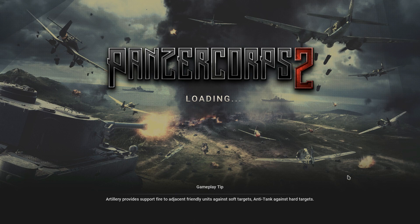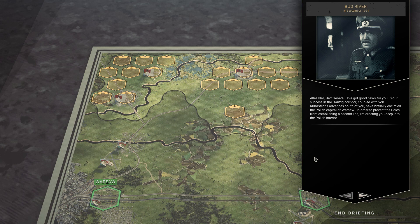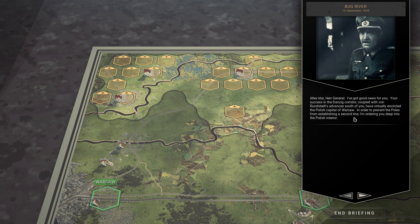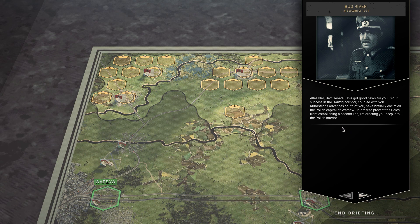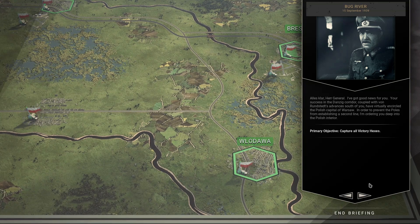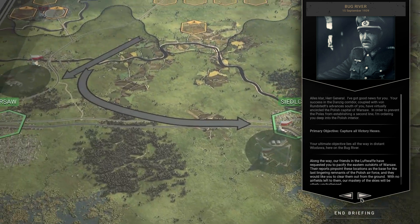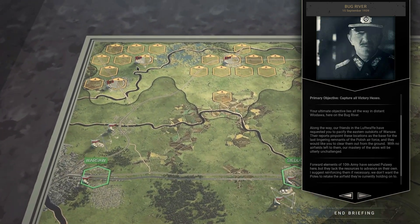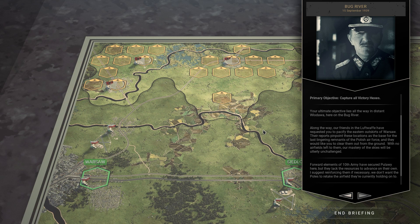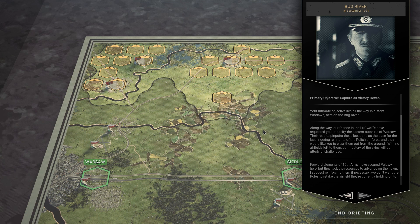Alles klar, Herr General. The debrief tells us that our success in the Danzig Corridor, coupled with von Rundstedt's advances south of us, have virtually encircled the Polish capital Warsaw. In order to prevent the Poles from establishing a second line, we're being ordered deep into the Polish interior — our ultimate objective lies all the way to Vladava on the Bug River. We'll look at all of that in the next episode. Let me know your thoughts and if there's anything you'd like me to discuss. I'll be back from Gettysburg in a couple of days and ready to take on the next part of this campaign. Thanks for watching — hope to see you again soon.